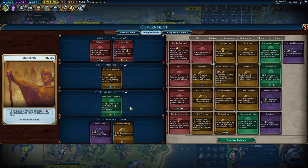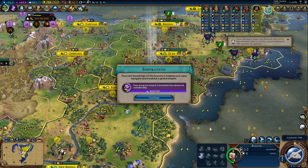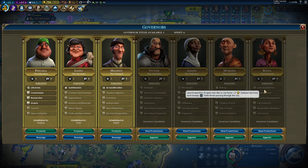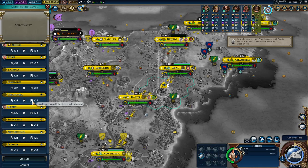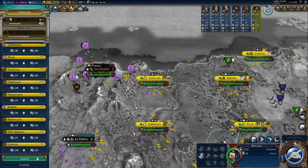Plus one gold for every — yes, I like this, I really like this. And we're getting another governor because that's important. Land acquisition — acquiring new tiles in cities faster, plus three gold per turn from each foreign trade route passing through the city. Let's appoint Reina to — should we say Changsha, or maybe Taiwan? Taiwan. Let's say Taiwan.